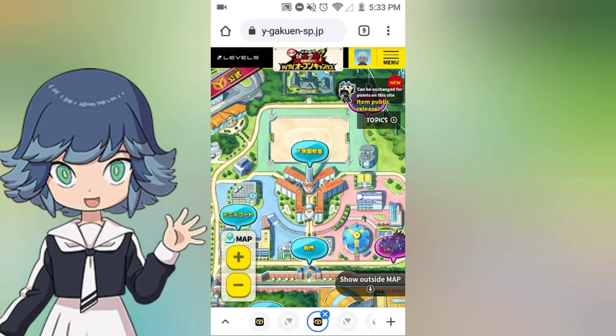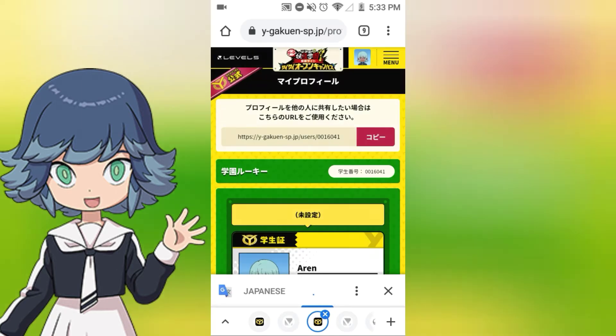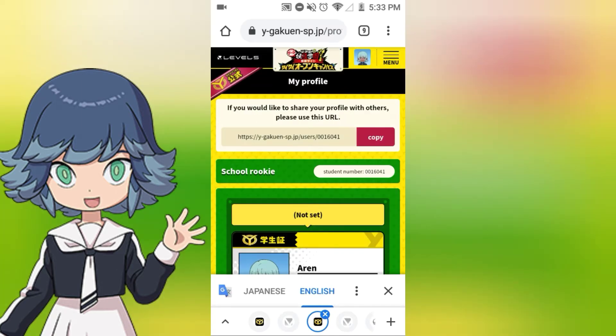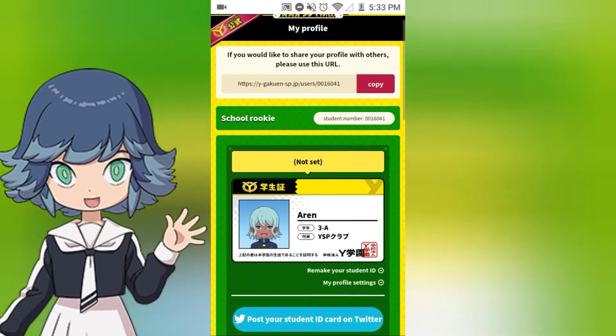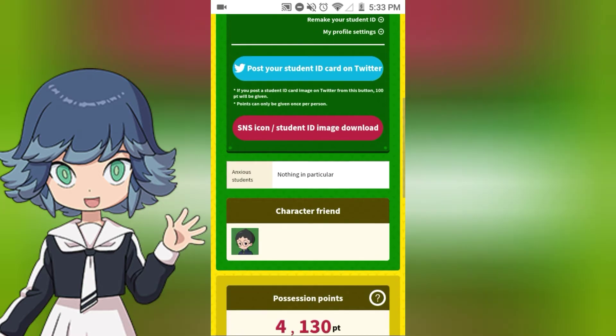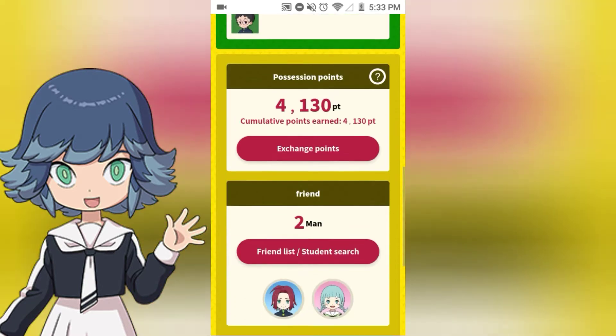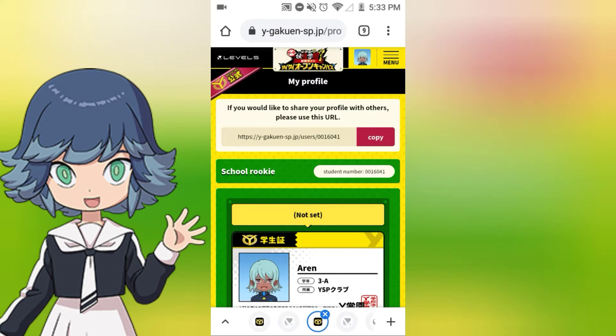After you do that, it will actually have you create your own Yoko Watch Jam avatar. So we're going to go over here to mine. It's going to keep asking me to translate to English throughout the video, so don't worry about that. If you're English, keep translating to English; if you're Japanese, you don't have to worry about it. Here is my account — those are all the points I have, and the friends, whatever. Basically, it's like a little online thing.